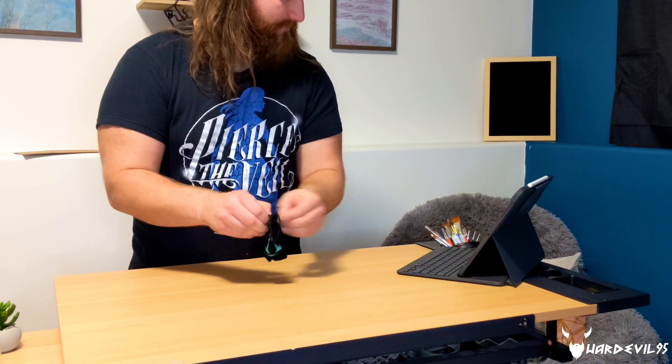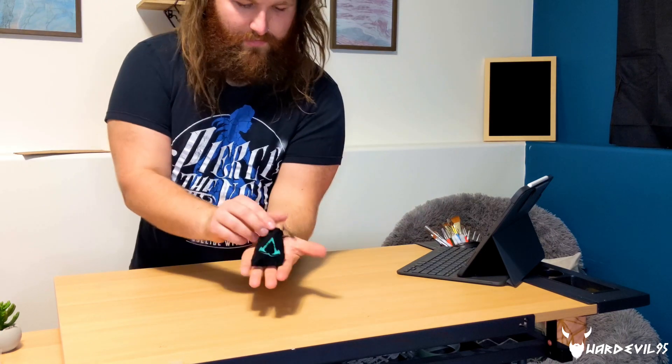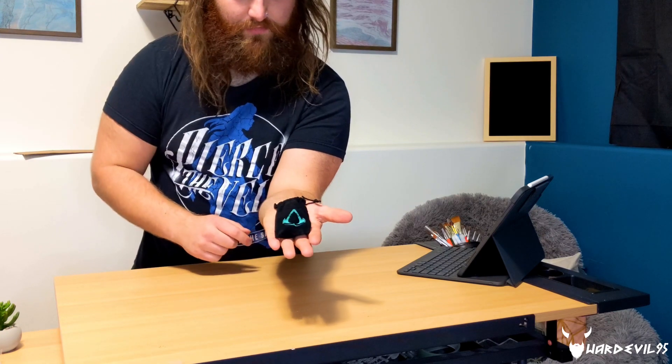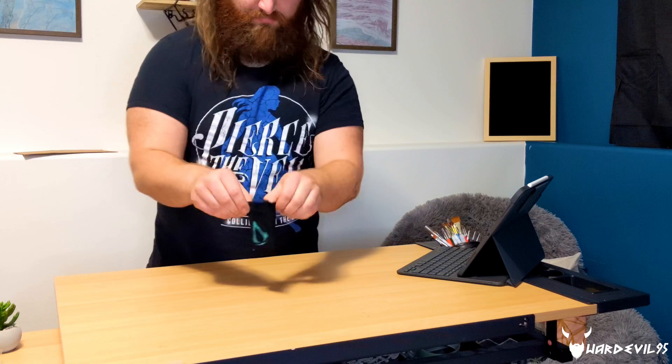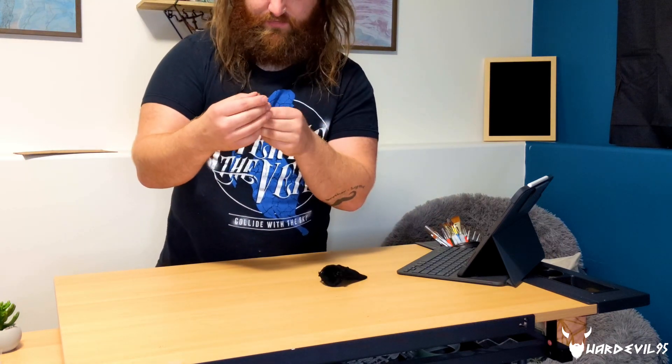I think this is the mini figurine — that's what this looks like. It's got the embroidered Assassin's Creed symbol on the bag. Nice, nice velvet — it feels pretty good, that's a pretty nice bag. And yeah, so it is the mini figurine.